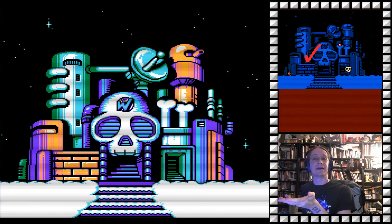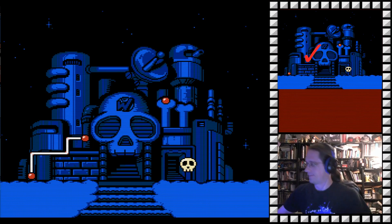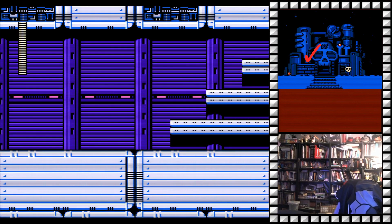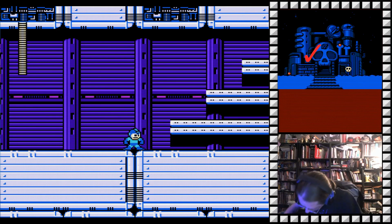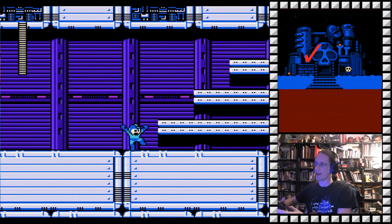Let's take it in! Now this is Wily. Also, this is the last normal stage. Come here for a second. Tristan. There you go, my girl. Now we'll see how I do managing a game like this with a cat in my lap.